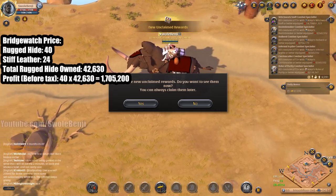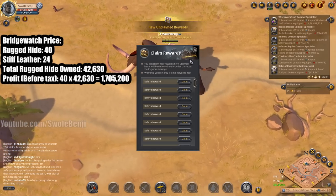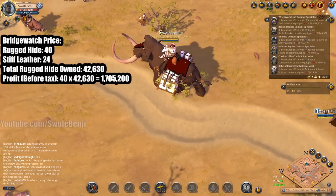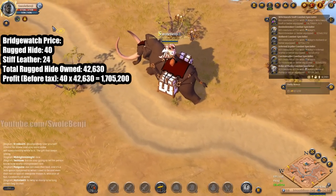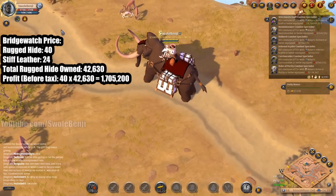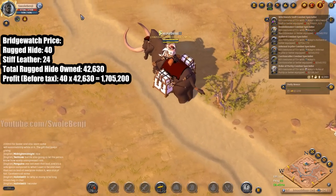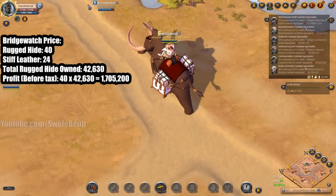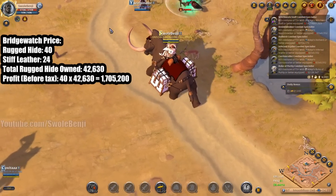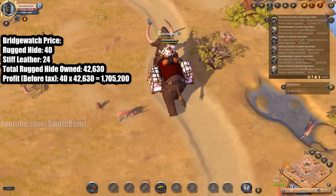Look, new rewards - another referral, that's a separate video. We're heading to Martlock to see if we can sell at a decent profit with the rugged hide or stiff leather. Most likely not, and then we'll haul it back to Bridge Watch to sell for profit, then see how long the entire process took to determine if it's worth doing.